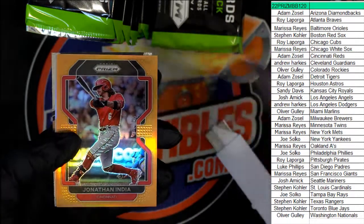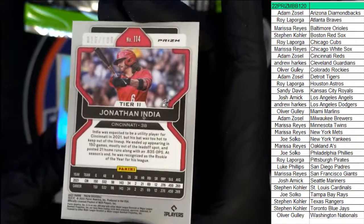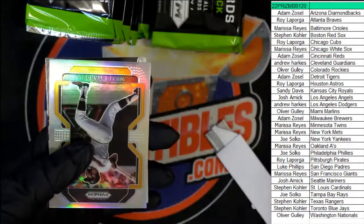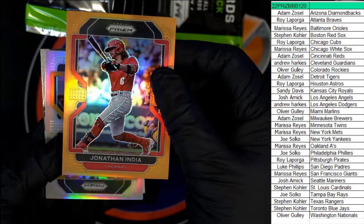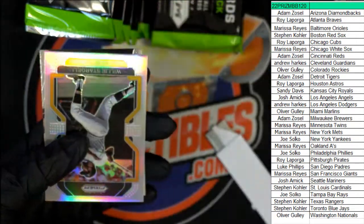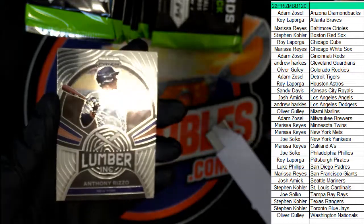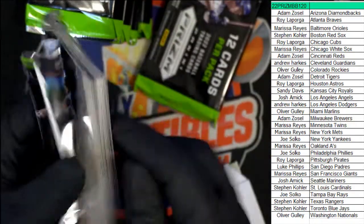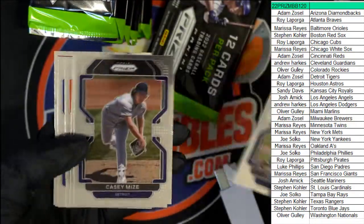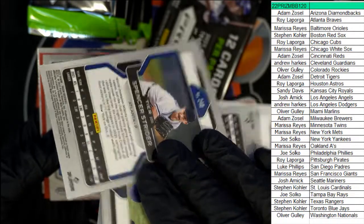Fearless. And we got a nice Jonathan India — number 2 of 100 — very nice for the Reds owner. Boom, Adam Z. That's a good Prism there, Adam. Pirates. Luke Williams rookie. Spencer Strader — that is a Tier 3 rookie card.